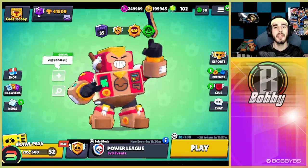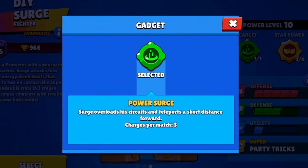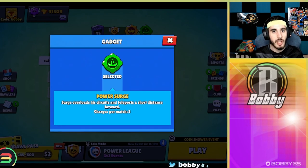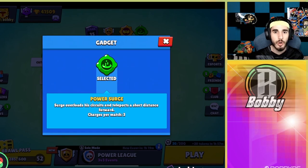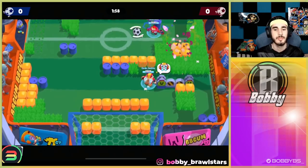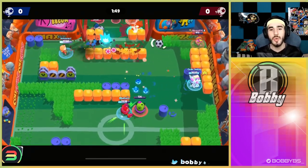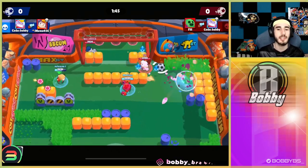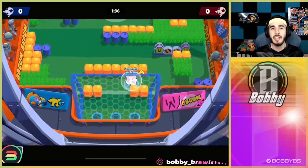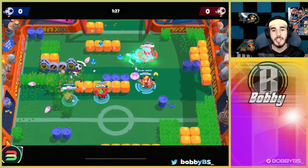Coming in at number 1 we have Surge's Power Surge teleport gadget. Surge overloads his circuits and teleports a short distance forward. This is vitally important to Surge's mechanics because at level 1 he is very slow with no range. The teleport allows you to easily reach level 2, which gives speed, and using the teleport again gets you level 3 range — that's when Surge becomes an overpowered brawler. In gameplay, even after getting to power 2, the teleport makes it easy to get kills you otherwise couldn't reach.